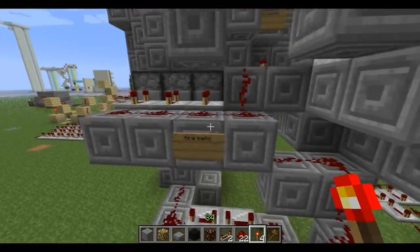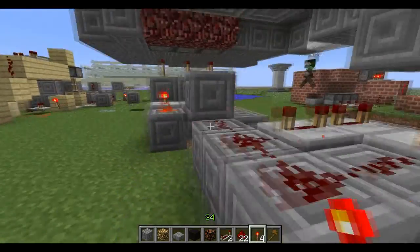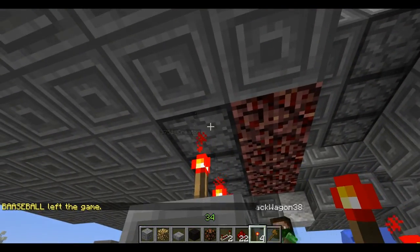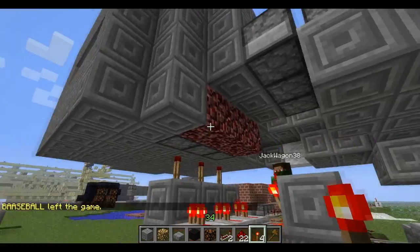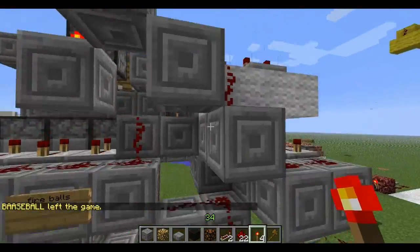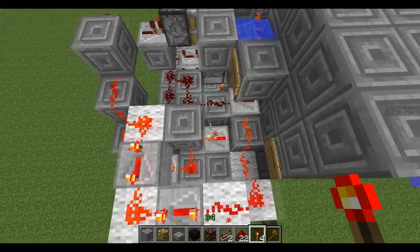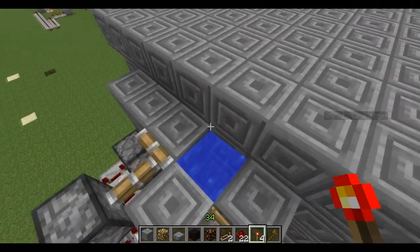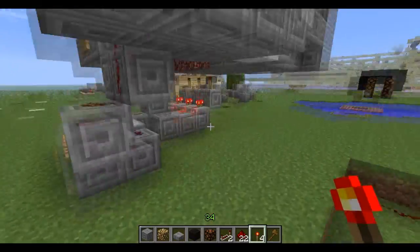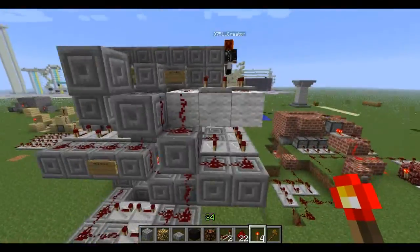It shoots the fireballs. And on top of that, these pistons here go up, and that's just so the fireballs don't shoot past and set other things on fire. Then the off button - this is just a delay system here when you press it, and that just goes to a piston with water. Pretty simple yet a very cool design.